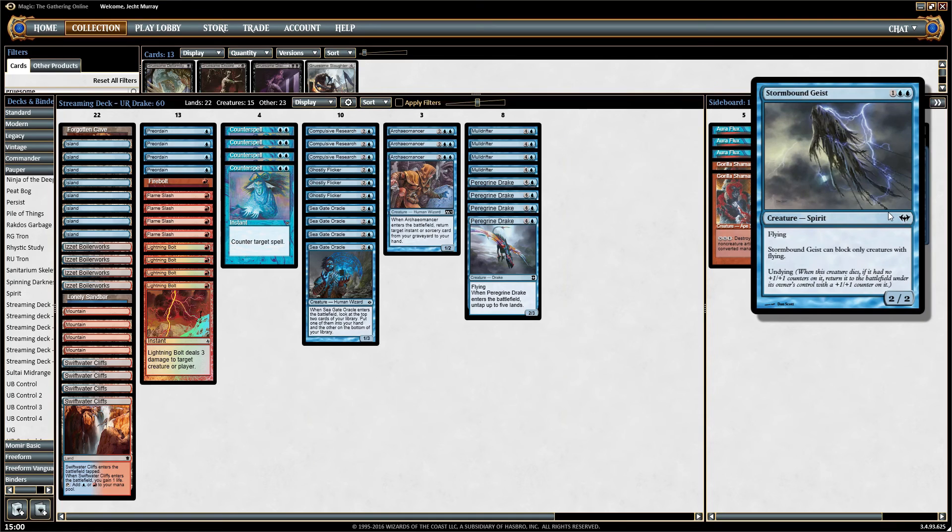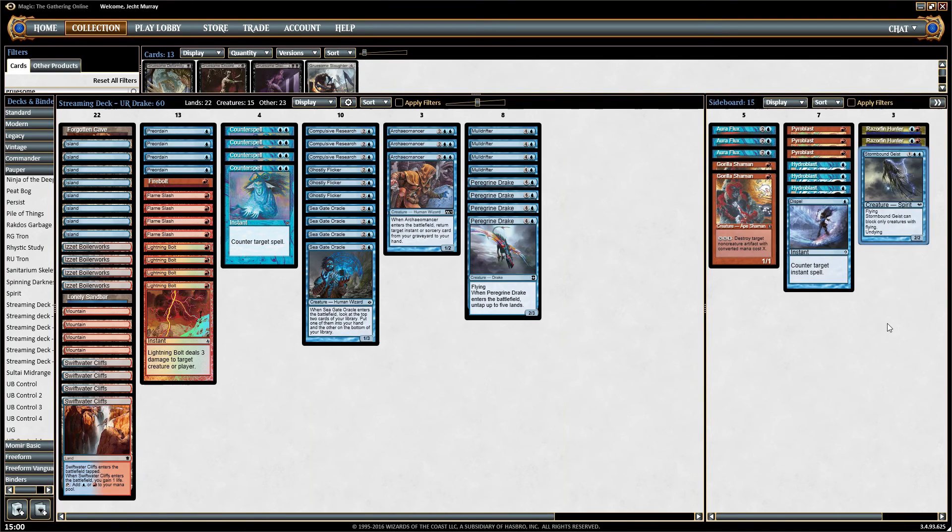And we have Stormbound Geist just to shore up matches where they're trying to kill all of our creatures. Stormbound Geist is actually pretty good at killing people who are trying to kill all of our stuff, and it's also a good blocker against flying creatures. So it fulfills multiple roles, even if it doesn't excel at any of them.